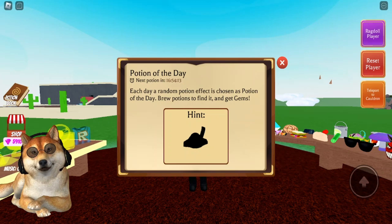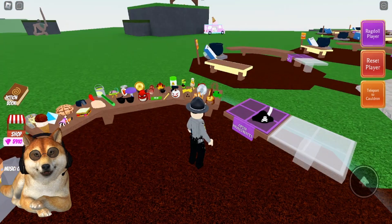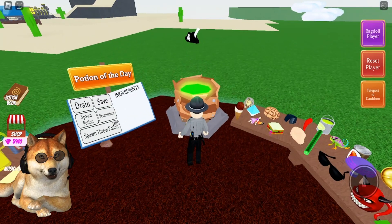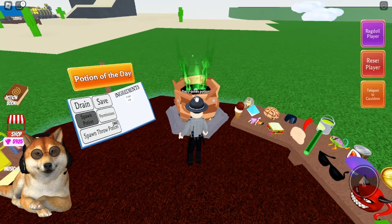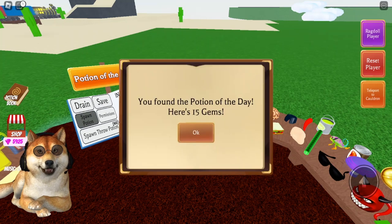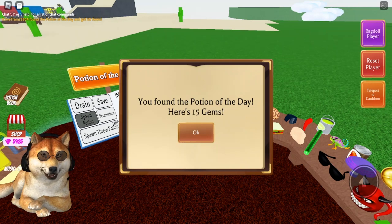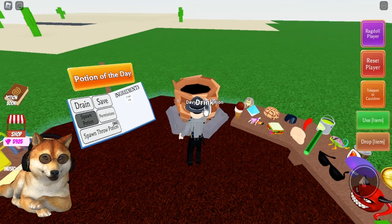Hopefully you guys have it — if you don't, you'll have to buy a crate to get a chance to get it. I'm going to grab that off my legacy table, drop it in my cauldron, and spawn the potion. That's all you have to do, and then you'll get the 15 gems for finding the potion of the day. Pretty simple today.